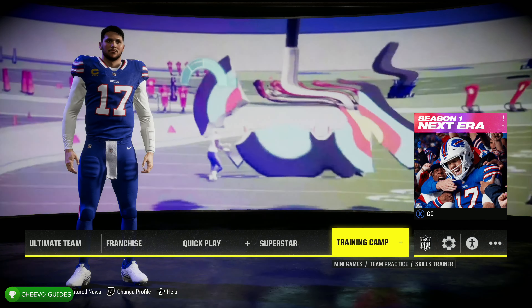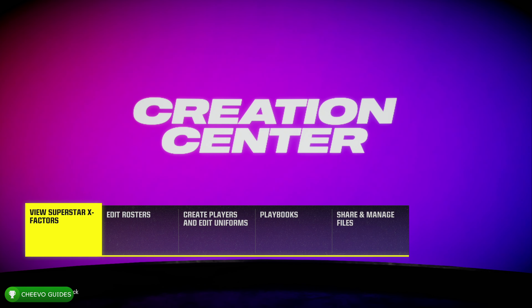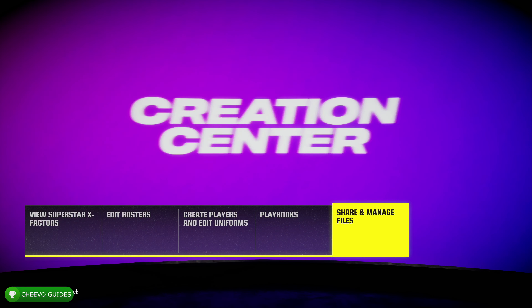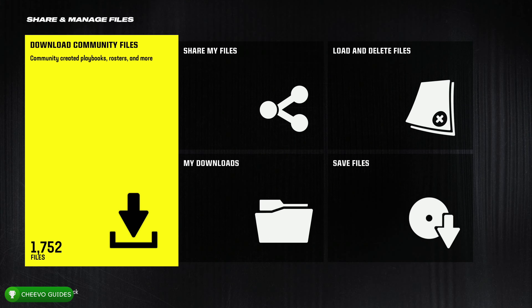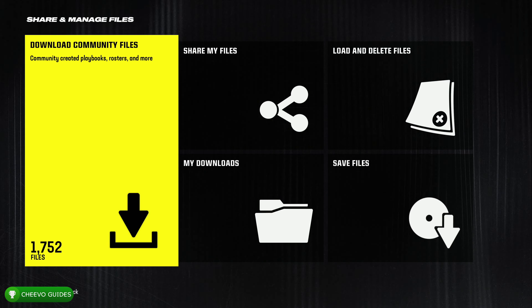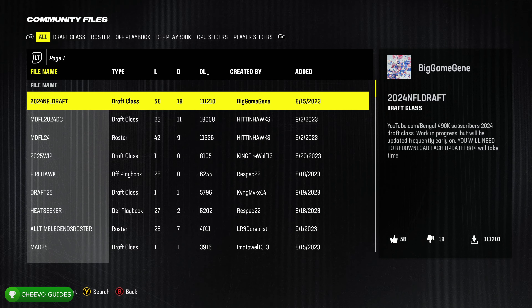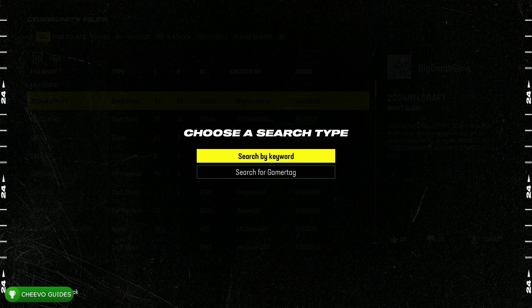To download my roster, go to the NFL icon at the main menu — it's the Creation Center. After that, go to Share and Manage Files, then go to Download Community Files. From here you'll be able to search for my custom roster. Once it loads up, just press A to dismiss the notification and then press Y to search.